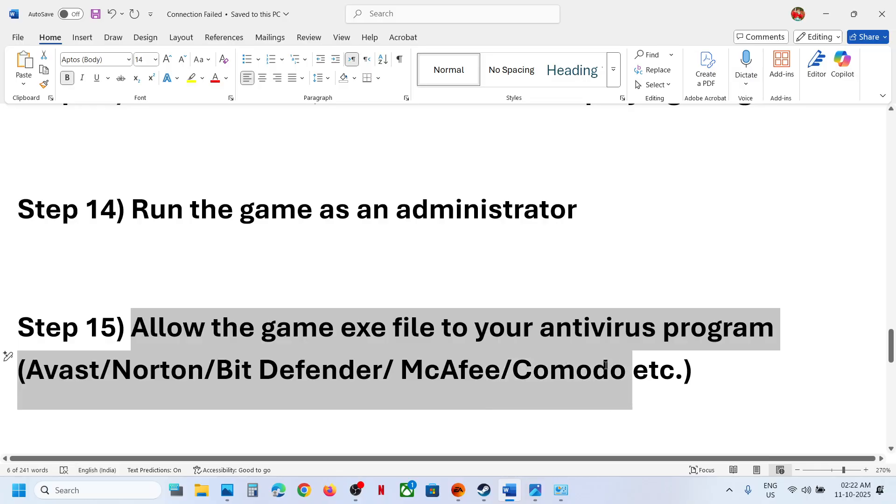The next step is to allow the game exe files in your antivirus program. If you have any third-party antivirus like Avast, Norton, Bitdefender, or McAfee, allow both the Battlefield 6 exe and the Anti-Cheat exe files in your antivirus program.